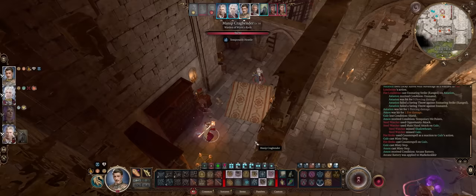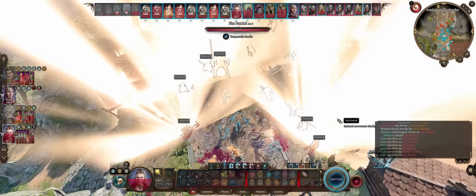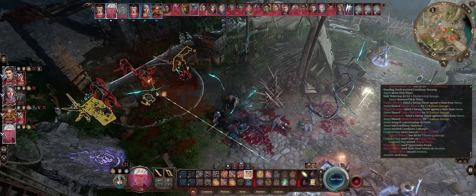Mastering spells is key to ensuring your victory especially on Tactician mode, because you'll have a spell for every single situation possible: Crowd Control, Damage — both single target and area of effect — Debuffing, Buffing, and of course many powerful summoned spells too.